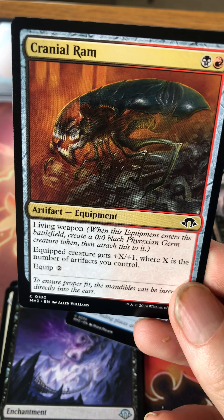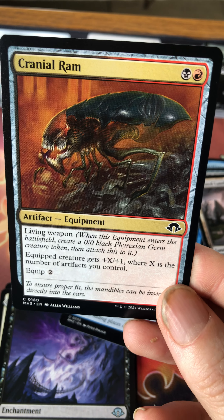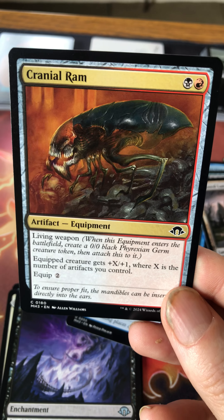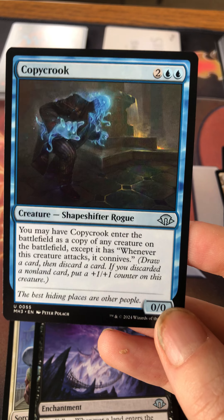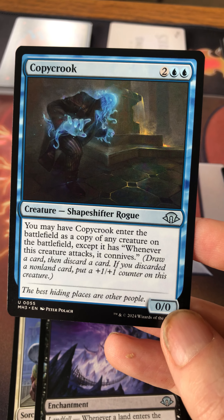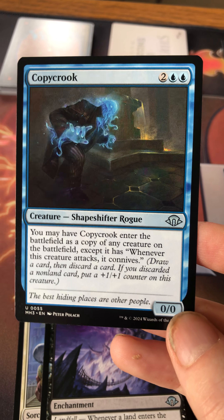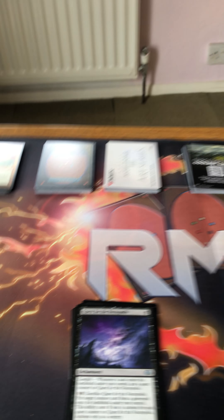Cranial Ram is one of the key cards in this set — it's like Cranial Plating but the equipped creature gets plus X/plus one where X is the number of artifacts you control. It doesn't have the instant-speed move that made Cranial Plating busted. It costs black and red to equip for two. Copy Crook costs two and a blue — it's a clone effect where you may have it enter as a copy of any creature on the battlefield, except it gains connive whenever it attacks: draw a card, discard a card, and if you discard a non-land put a plus one/plus one counter on it.